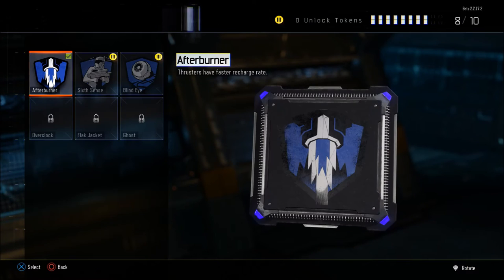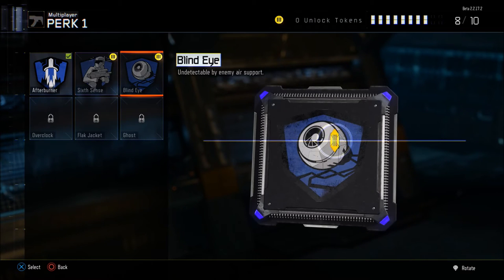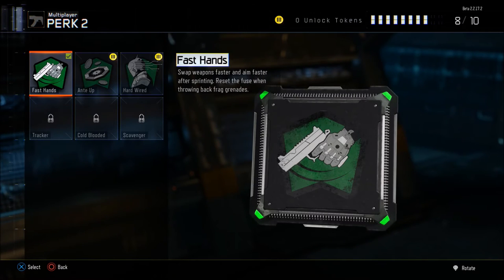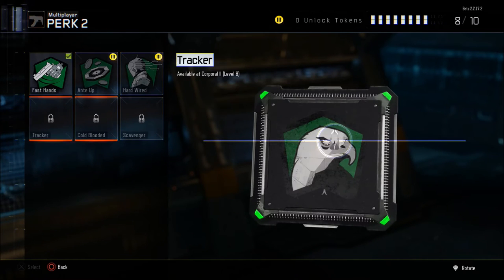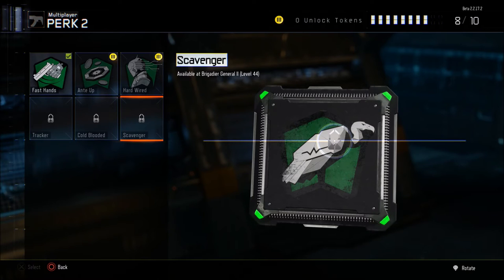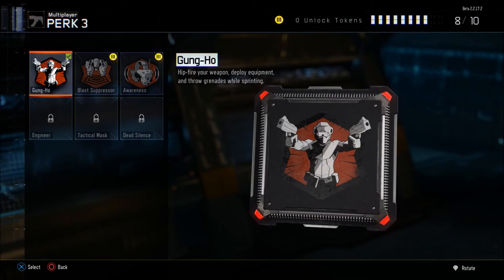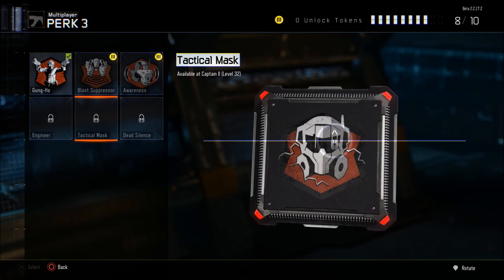From a perk point of view — Perk 1: Afterburner, Sixth Sense, Blind Eye, Overclock, Flat Jacket and Ghost. Perk 2: Fast Hands, Anti-Up, Hardwired, Tracker, Cold-Blooded and Scavenger. I've only just turned this beta on so I've not unlocked anything — this is just seeing what you get out of the box. And then Perk 3: Gung-Ho, Blast Suppressor, Awareness, Engineer, Tactical Mask and Dead Silence.